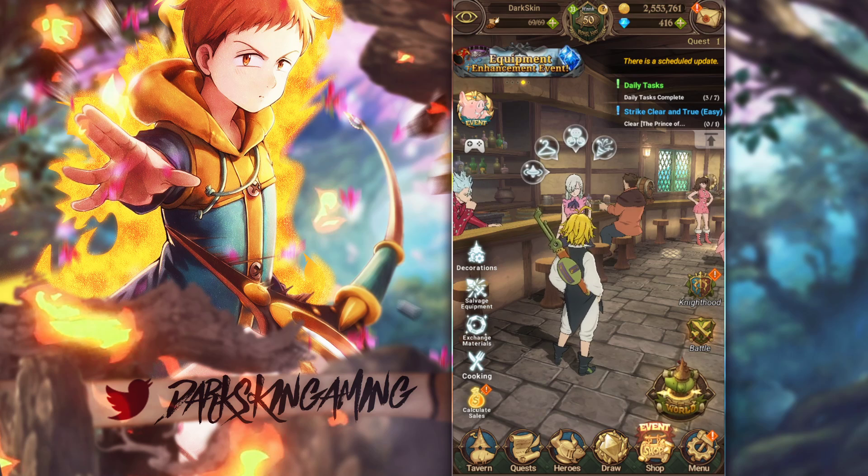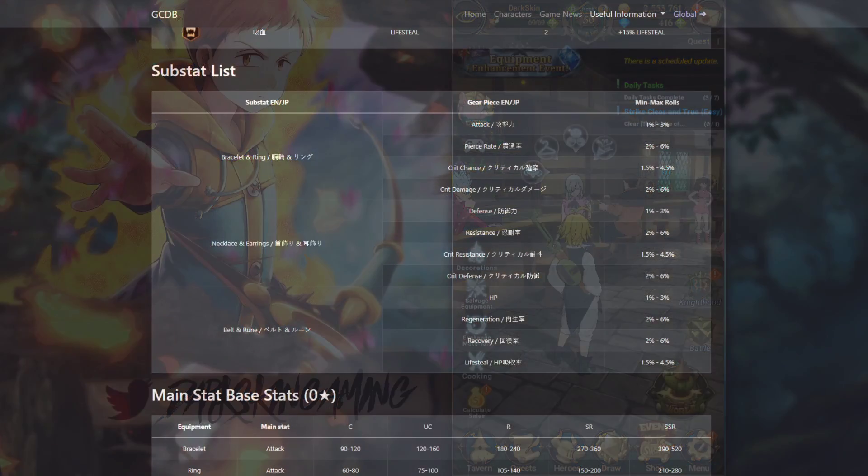Anyways, we're going to be talking about substats. We're mainly going to be focusing on Deanne and King — specifically blue Deanne and blue King. We'll also talk about green Bond a little bit because I know a lot of people have questions about Bond. So let's go ahead and switch over to this so you guys can see.